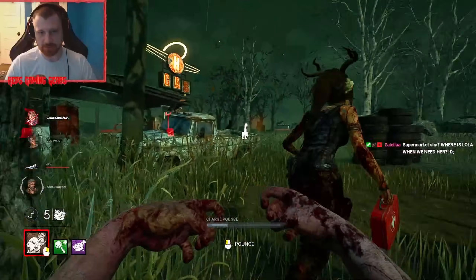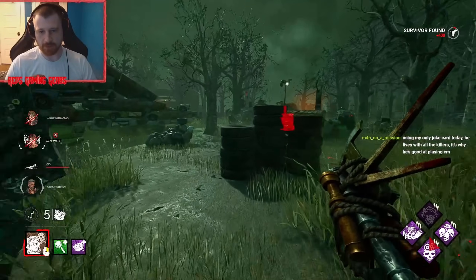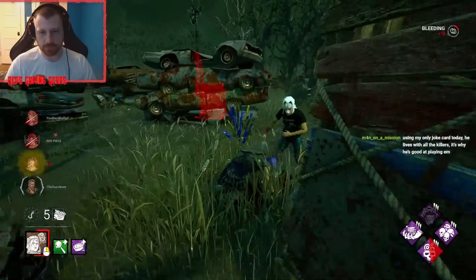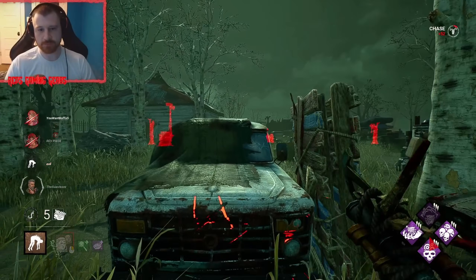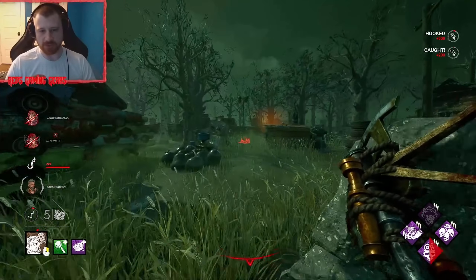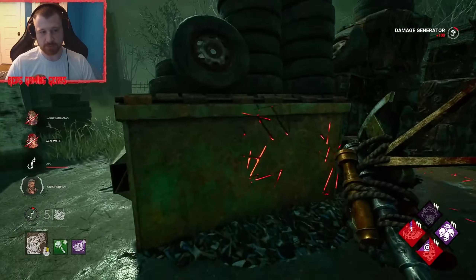Oh hello, how did you get up here so quick? There we go. I just thought about the other survivors being here the whole time. Go back down. She took Victor — that's fine. I don't know if I can stop that gen though, that's the problem. I wanted to kick it but I would have lost the hook. We're good, we're good. Yeah, here we go. There — I took Victor back.